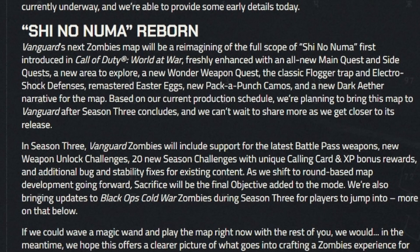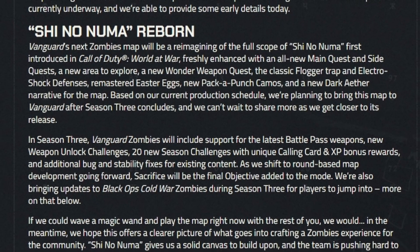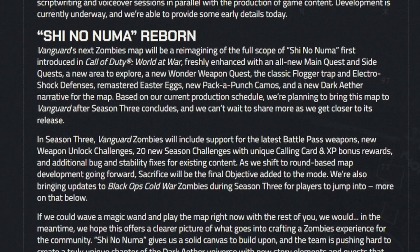Freshly enhanced with an all-new main quest, side quests, a new area to explore, a new wonder weapon quest, the classic flogger, electro defenses, remastered easter eggs, pack-a-punch camos, and dark ether narrative for the map.